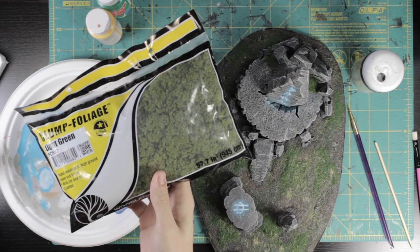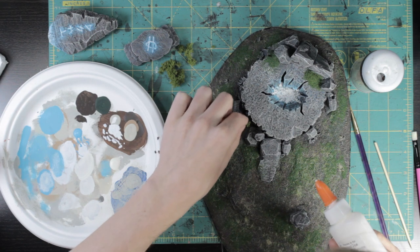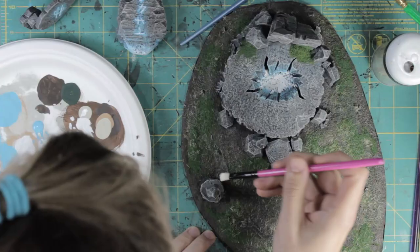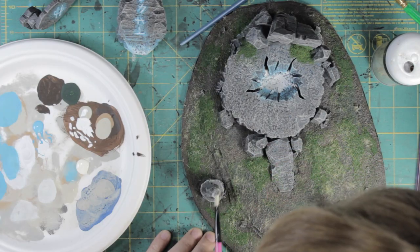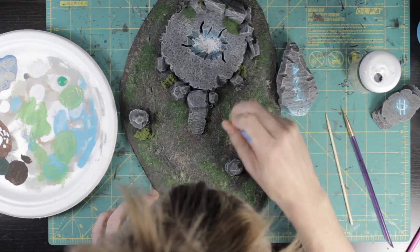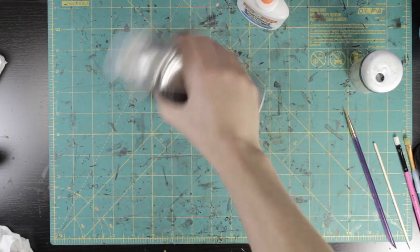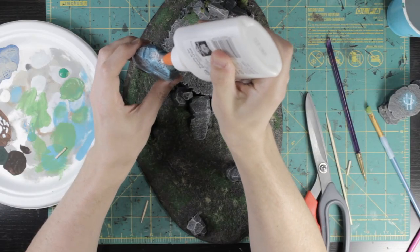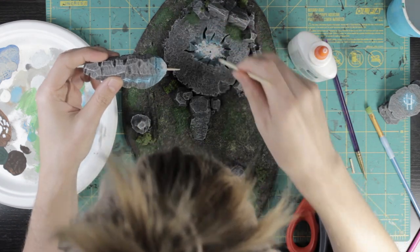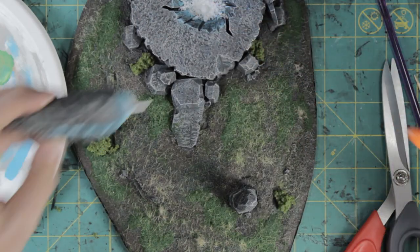For final details, I added some bushes using a store-bought clump foliage, but you could easily make it from torn-up kitchen sponges. I attached these with PVA glue and later soaked them in the diluted PVA glue mixture. I did some final highlights on the stone in white, focusing on the sharpest edges and highest points of the stone, and a bright green highlight on the tops of the larger clumps of grass. Then it was outside to seal the whole thing with a spray-on matte varnish. To attach the obelisk, I jabbed in a toothpick covered in PVA glue. I painted it white so it would be hidden in the glow and glued it in place. Whatever colors you use, make sure you match so the toothpick disappears and creates the illusion of floating.